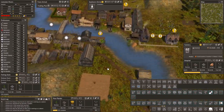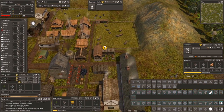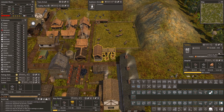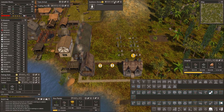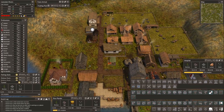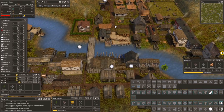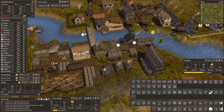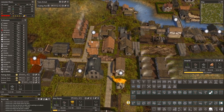I probably forget anyway that I put it right there. How many people do we have? We have plenty at the moment. Let's put someone in there — that should help a little bit with our happiness maybe. How is everything? 32,000 food — wow, we are doing fine with that. So where else do I need some people?